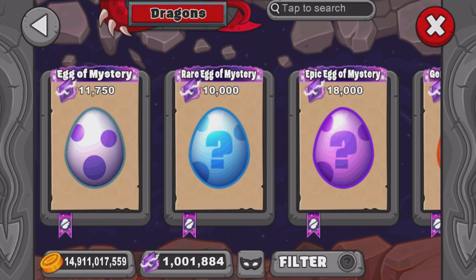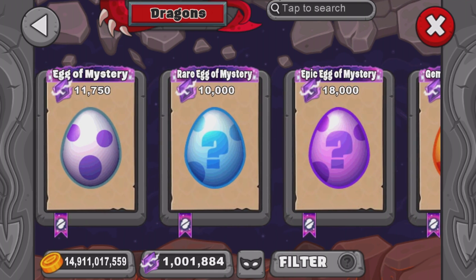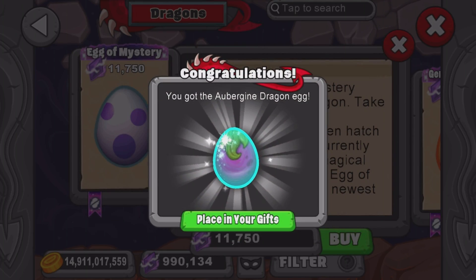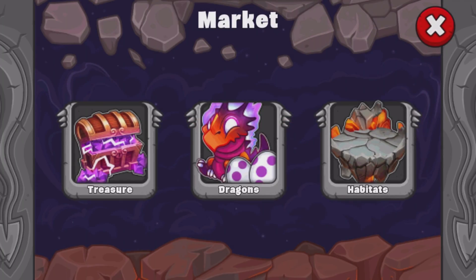We're gonna get some normal, some rare, some epic, some gemstone. I won't be able to get the special ones like Snowflake or Monolith because they're not available — if they were, I would definitely do it. Unfortunately they're not here right now. I did do it in my 500K video which was cool. Let's start with some normal egg mysteries first. We got an Eggplant dragon — pretty cool, this isn't actually an evolution dragon, so that's not a bad one to start off with.